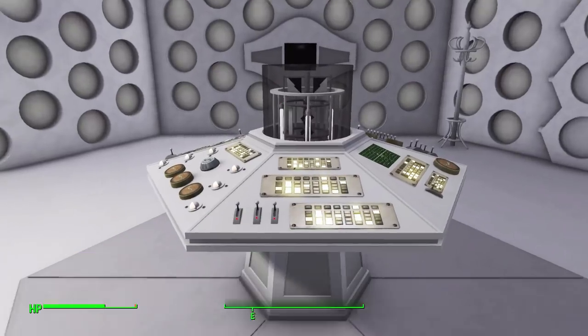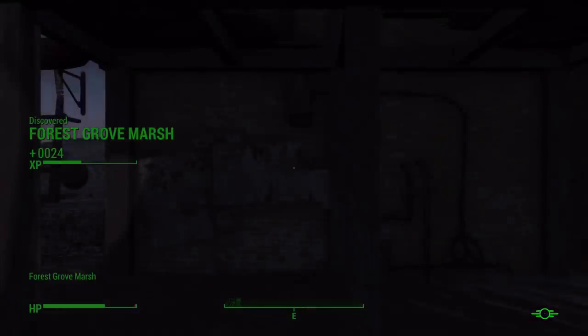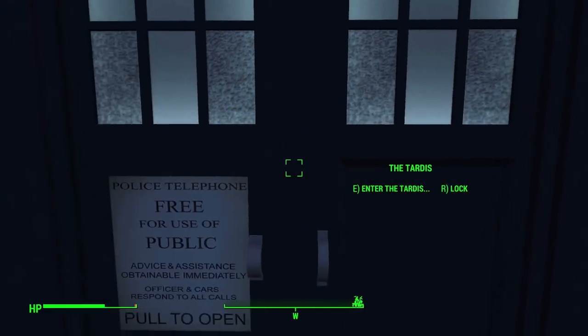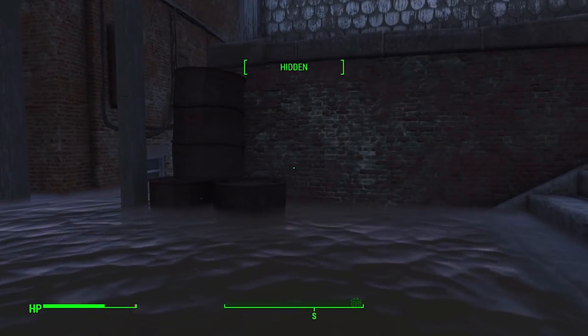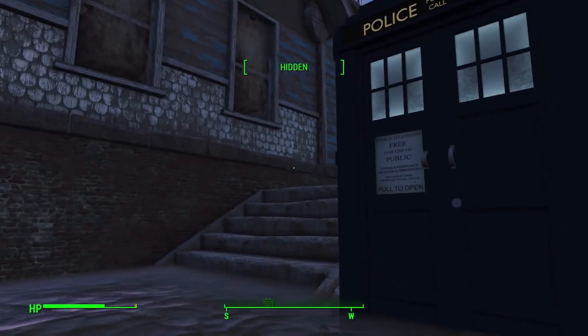If we open the door and head outside we should be in Sanctuary, assuming I did that whole thing right. Please let it be right — or I'm out in the void somewhere, unknown to space nor time. Why are you taking so long to load? Okay, and we're at Forest Grove Marsh. That did not go... what? I think I messed it up.